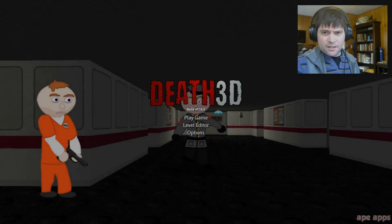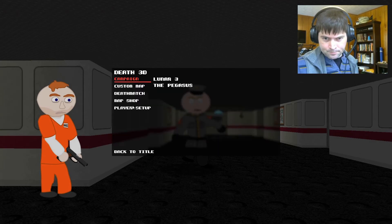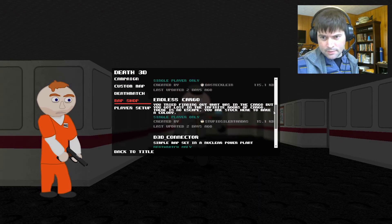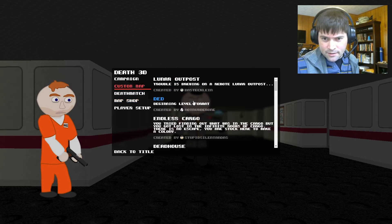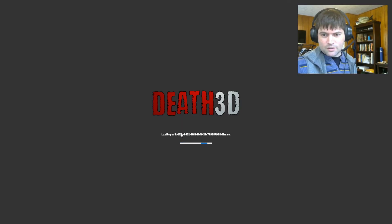In a recent Death 3D update, I added a new feature called the Map Shop that lets you submit maps you've made and people can download them. I'll show you what it looks like right here. There's already a handful of maps on there — most made by me, but some made by others. Today I'm going to show you one of the ones that I created, and it is called the Dead House. So let's take a look.